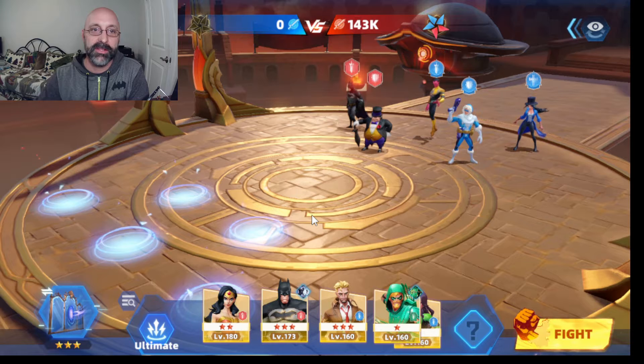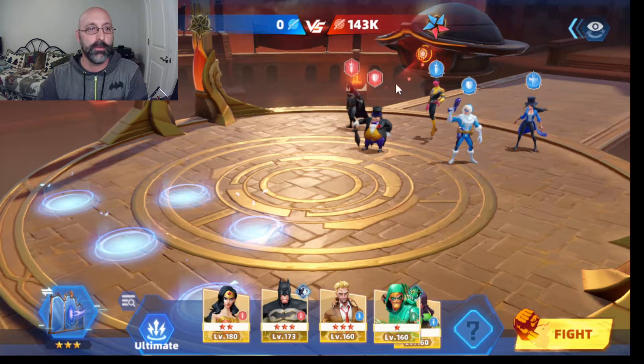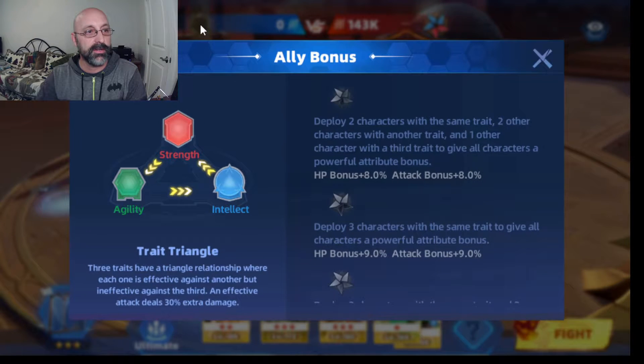The basics behind this is it is a five versus five against your opponent. So your opponent has five characters to work with and you have five characters to work with. Each of the different characters has a different color associated with them: red for strength, green for agility, and blue for intellect.